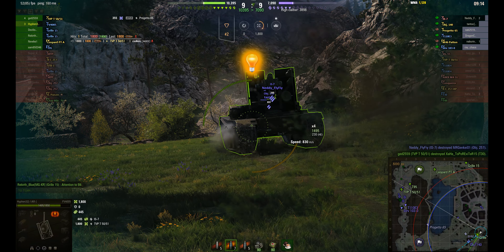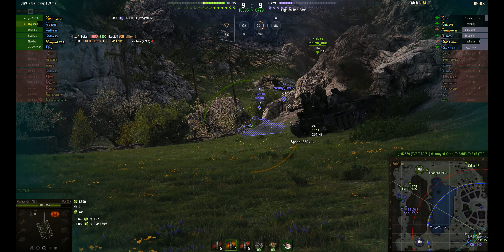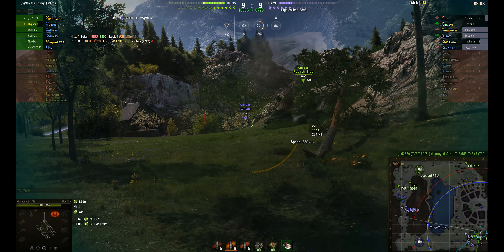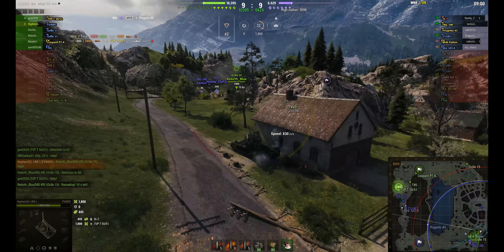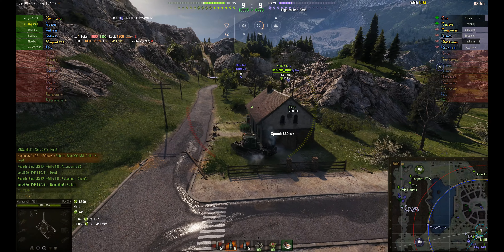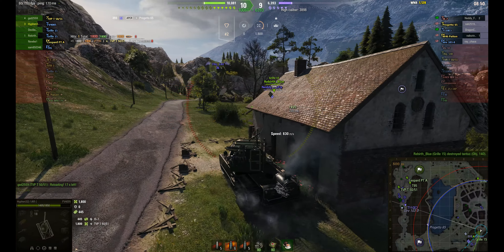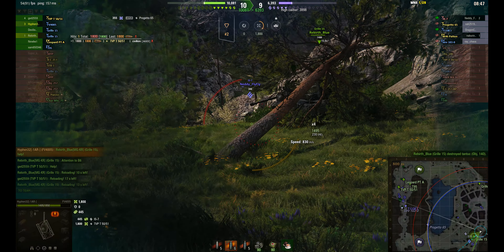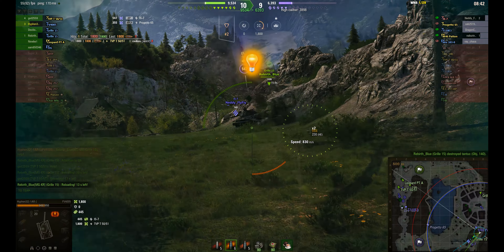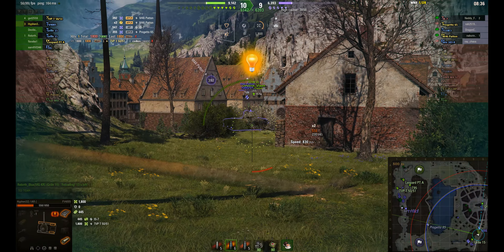This is going to be perhaps a bit more challenging. And the Gorilla 15 taking a big chunk out of the Object 140 - critical hit on the 140, probably just bounced off the turret, so he backs up. That 140 won't last too long - he gets taken out by the Gorilla. Good play there by the Gorilla 15. Here comes the i7, he takes a hit from the i7. He's still got sufficient hit points, but he's getting chased by an M46 Patton, so I don't think he's long for this game.